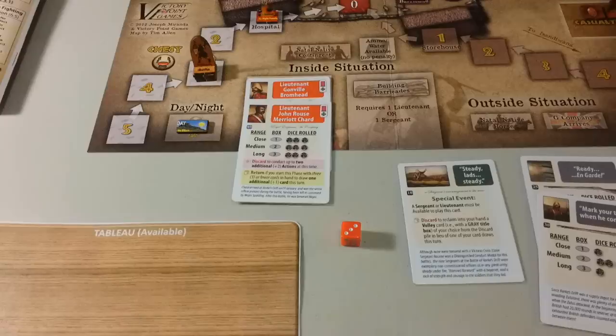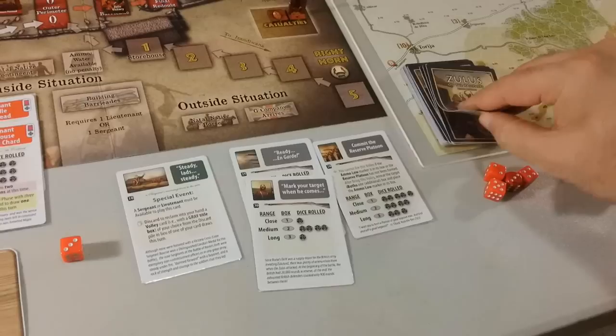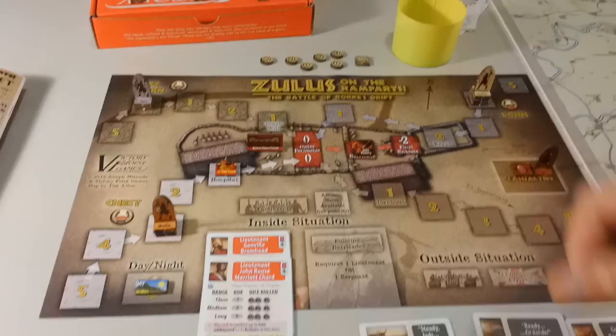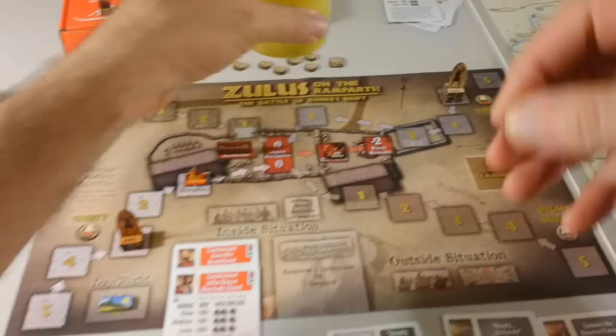Now we would have our card draw phase and we have another volley. So we have now five cards, which is our max. Hero phase — no heroes to put on the tableau. Housekeeping — no cards to discard. That's it, so now we go to the next turn.